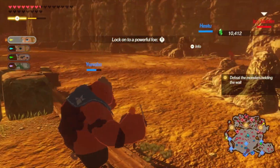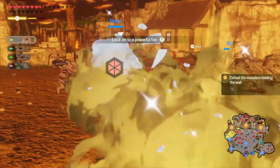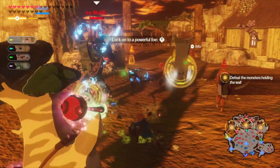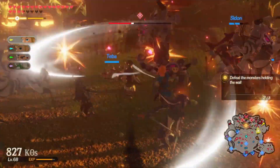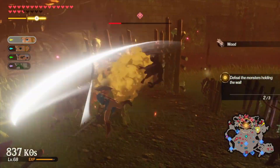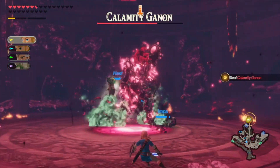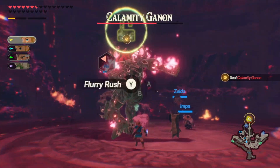Link and Zelda team up with a time-traveling guardian from the Breath of the Wild game and go on an adventure across the whole of Hyrule to solve various groups' problems by hitting them with swords and smacking them with spells in an absolutely massive set of battles. Then, when everyone who had problems is happy and everyone who caused those problems is dead, all of them band together to take on Ganon in a series of epic battles that have to be seen to be believed.